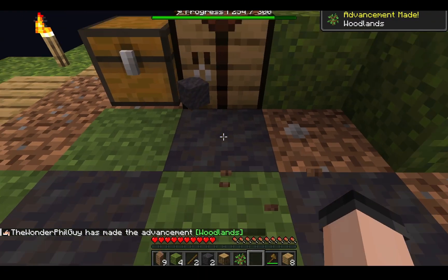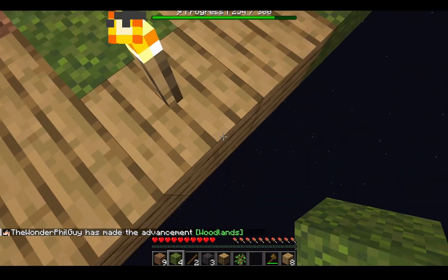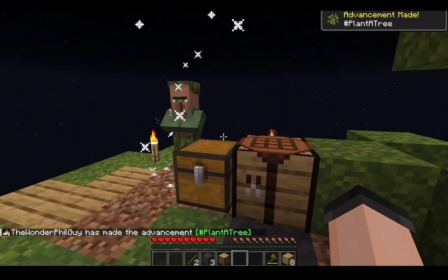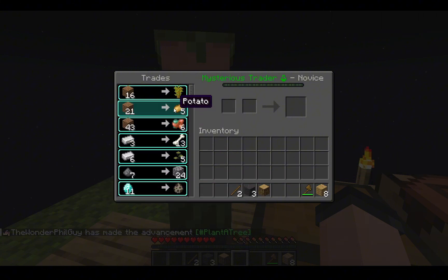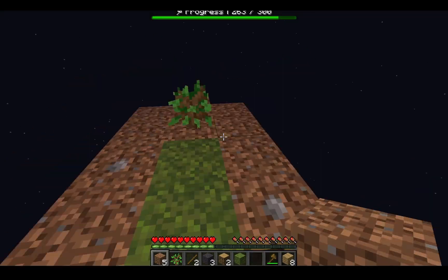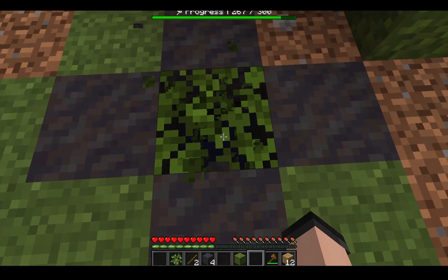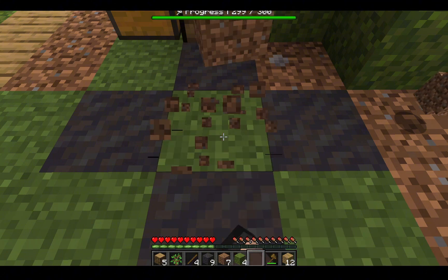I made it to 250! I got a sap point. I gotta start bridging out. Oh, he's selling different stuff now. I can get potatoes! I just — oh wait, I have enough for five potatoes! Let's go! I can finally plant food so I don't starve. Three, two, one.